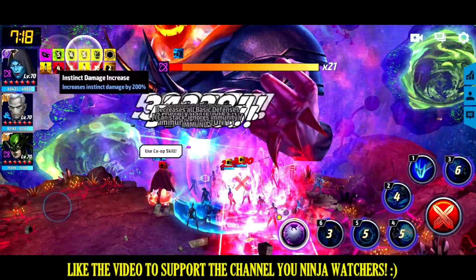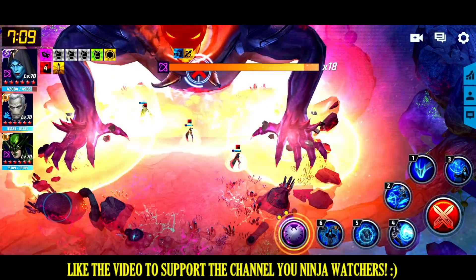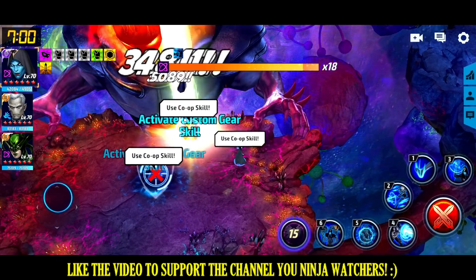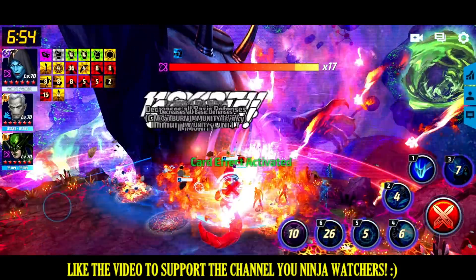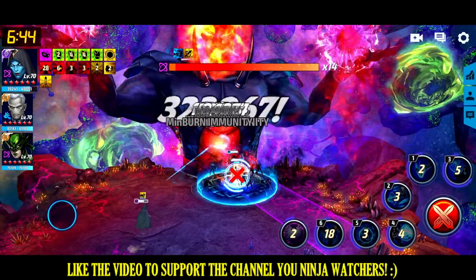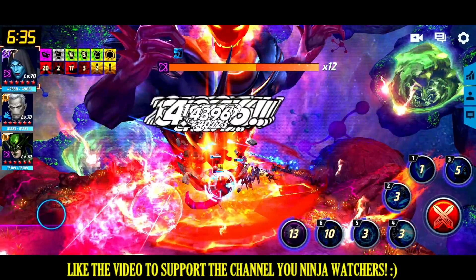You can see the 200% increased instinct damage buff active right now — that's what I was referring to earlier. Another thing that kills a lot of players: the three portals. When they appear, one for each player, stand inside your portal and wait until Dormammu does the Garden of Death. Once he does, you can go back to attacking. Those purple attacks won't kill you — they'll do decent damage but you don't need to run from them.